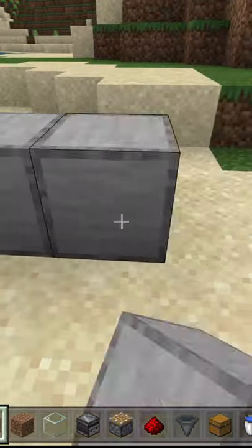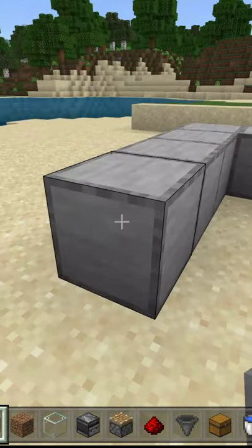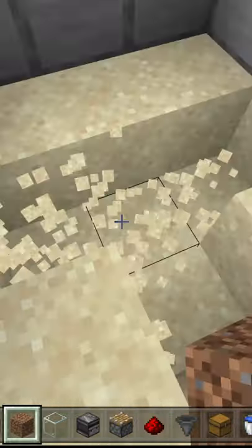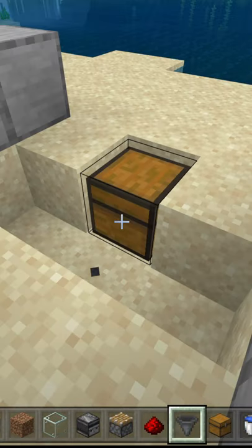Place 5 blocks like this, and 6 more blocks like this. Break these 4 blocks. Put a chest here, crouch, and place 3 hoppers like this.